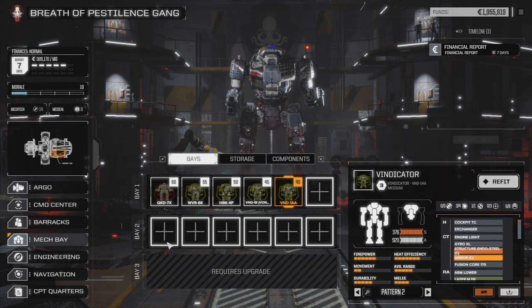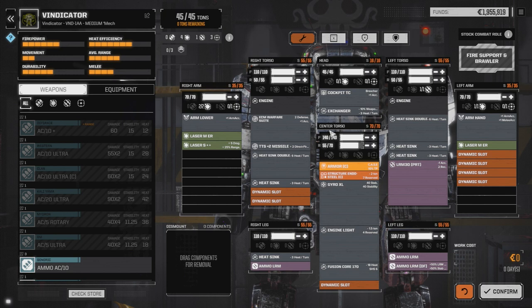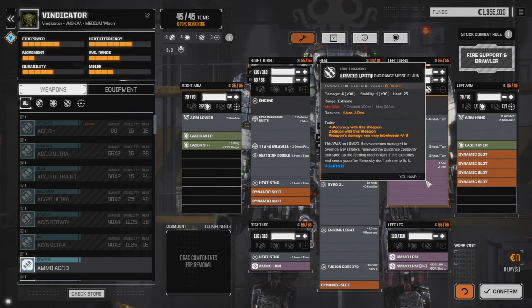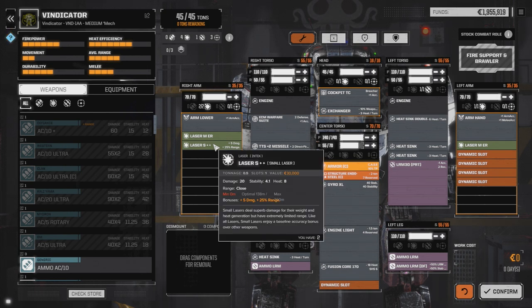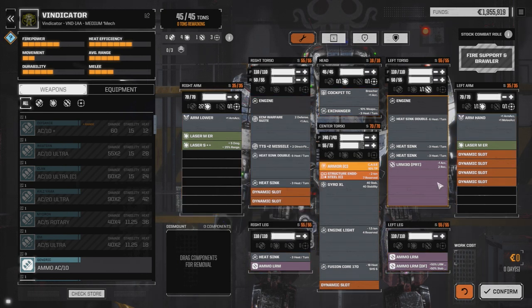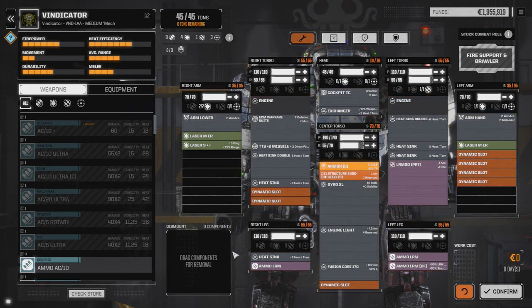Hey, welcome back to another Rogue Tech short. I just wanted to do a quick video on this layout I've got. I'm running another game that's not the game I'm doing my Let's Play series on, but I picked up a Pirate LRM-30. The last mission I was on was a three-skull destroy base mission. I just threw it in my Vindicator. I had a Clan pulse laser in the arm and a Clan LRM-20 here, and I also picked up some Deadfire ammo, so I was able to pull out a lot of heat sinks because I got rid of the pulse laser.